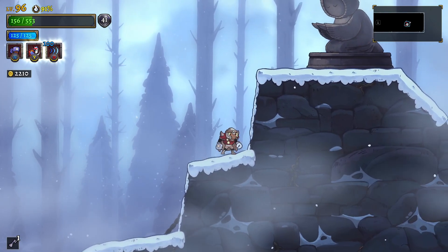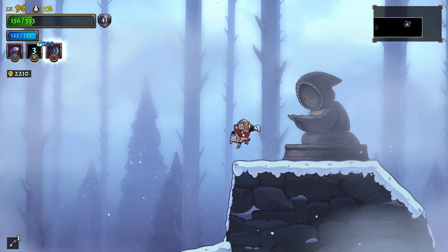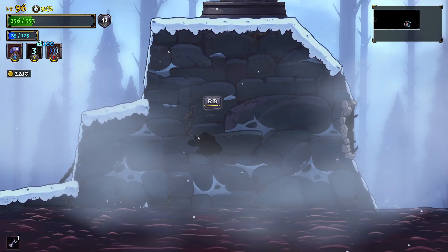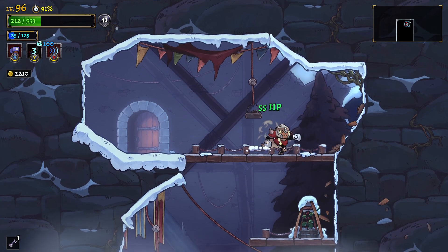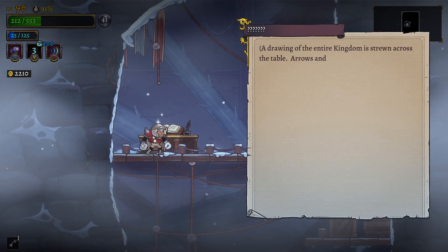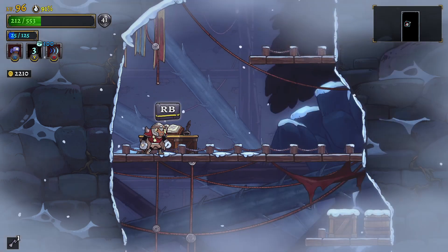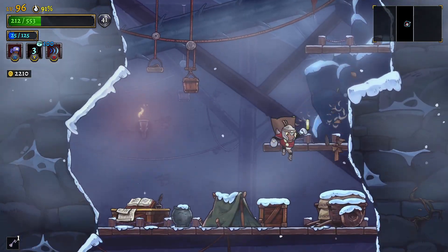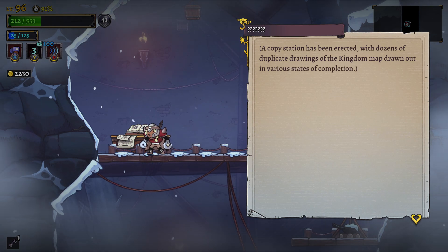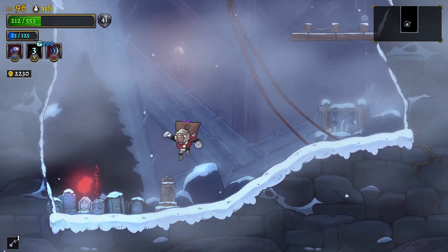It should be below the statue, so it should be here. It's not here - I'm gonna assume it's gonna be like here. Found it! Let's go. Lore text: 'A drawing of the entire kingdom is strewn across the table, arrows and markings dot the landscape. Copies of stations have been erected with dozens of duplicate drawings in various occupation.'